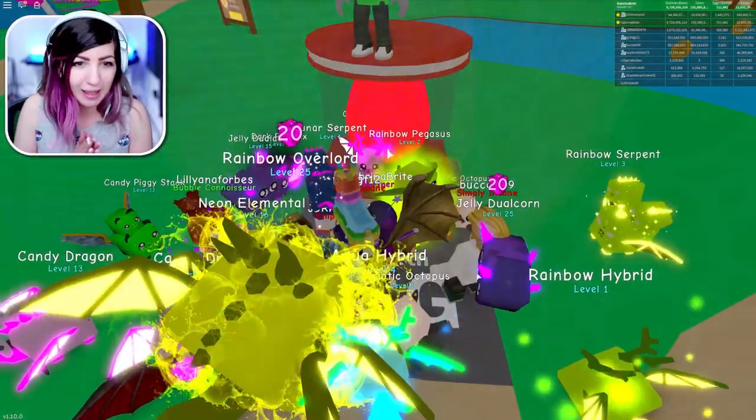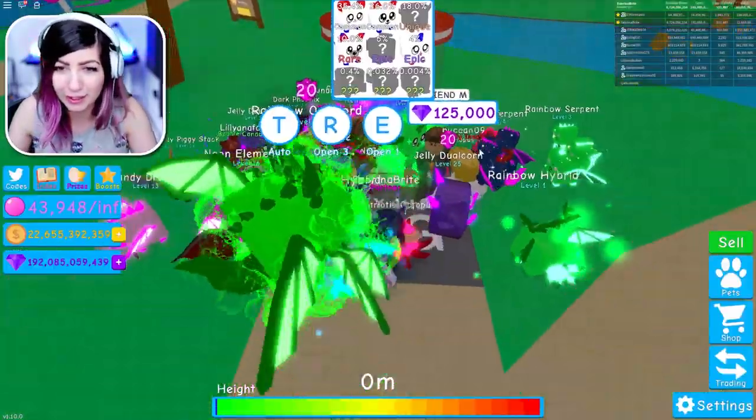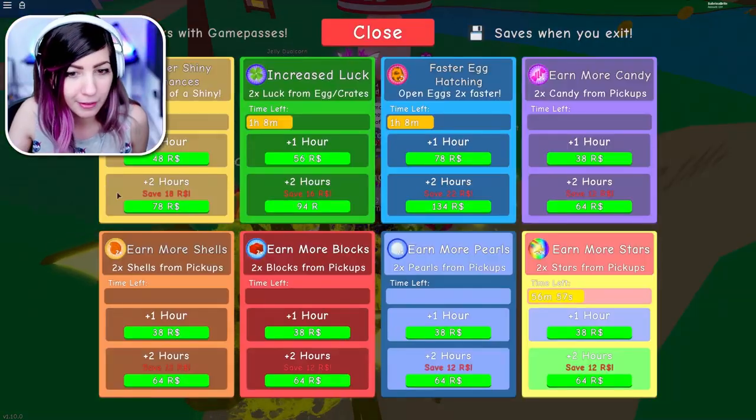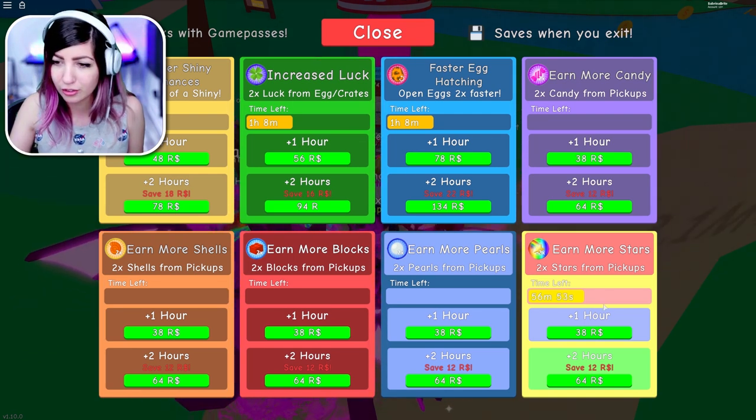Patriotic mouse. What is that — a wolf? We got a wolf, we got a unicorn and a fox. Do I have my luck on? Oh, I got a shiny! A patriotic bull. I do have increased luck and shiny.